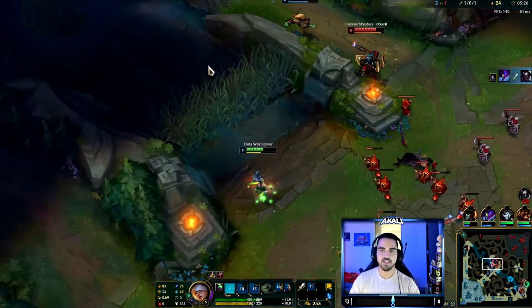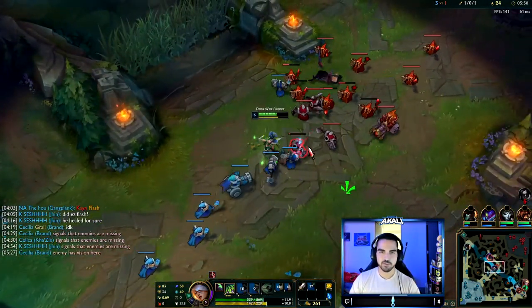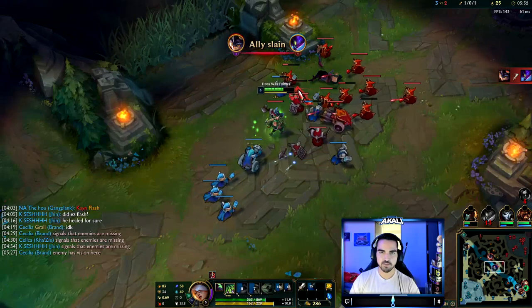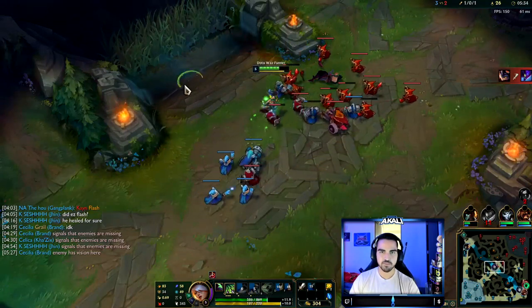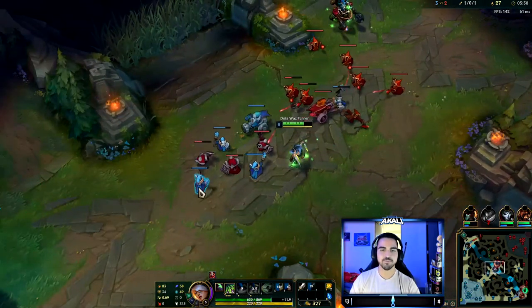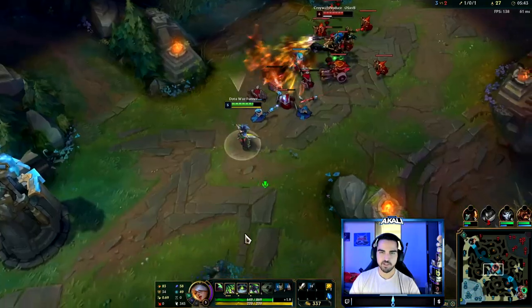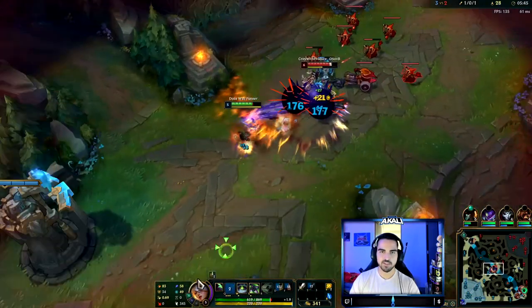Bobkin also mentioned duo queue is a great way to climb if your duo partner is not holding you down — abuse it since it's in the system, and I completely agree with that. Now I want to just let this wave push into us. Ideally I don't kill minions that are 2 HP because it's another minion pushing in our favor, but I can kill him here quite easily.